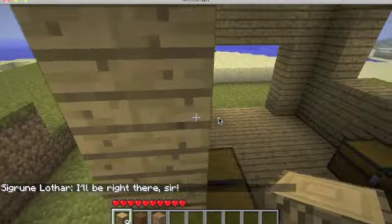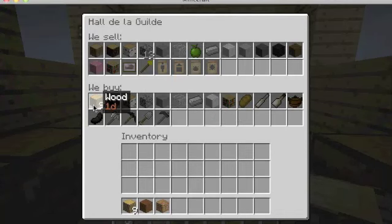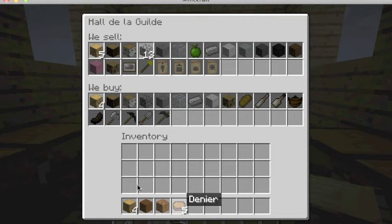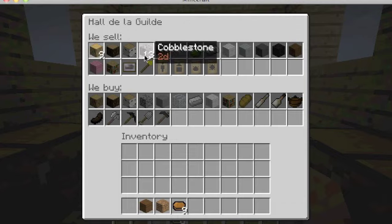Here she comes. I right-click and there it is. They also have a currency system — it says '1D,' like denier or denarier or something. I click on the wood and it sells one wood, and it gives me one denier down here. I sell them all that — yay, I have nine deniers. Now I can buy stuff. They raised the price — they gotta make profit, you know.